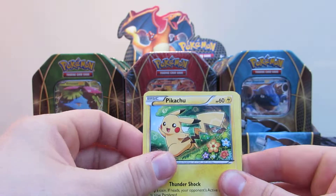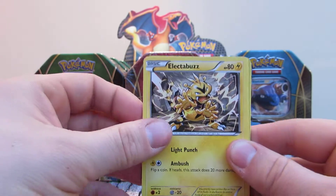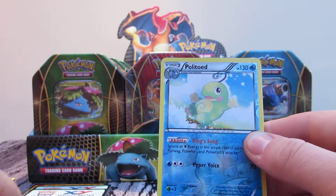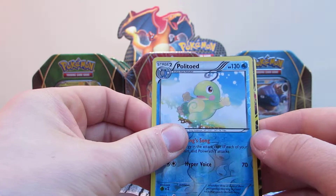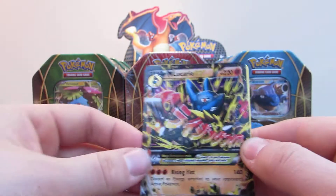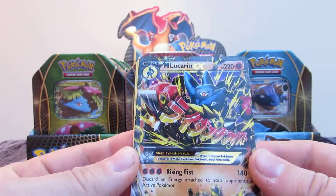Clefairy, Pikachu, Gothita, Electabuzz, Lickitung. Reverse holo is a rare Politoed. And the rare in this pack is - oh, thank God for that - the ultra rare Mega Lucario EX! Finally, we've broken the curse. Thank God for that.